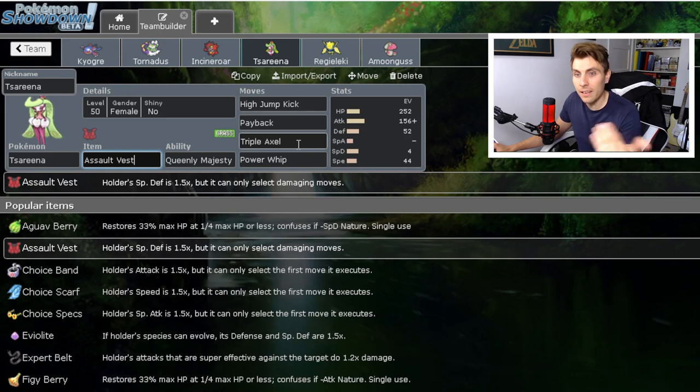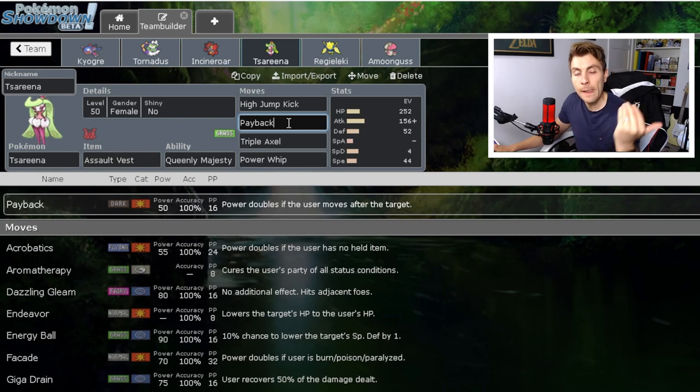Triple Axel can also pretty much knock out most Regielekis. The drawback is accuracy, but it's an incredible option. Payback is a nice option to pressure Shadow Rider Calyrex, though you could go U-turn for pivoting and board repositioning. The benefit of Assault Vest is you can really slam some damage onto Shadow Rider Calyrex and stop that momentum — because if they can stall out the Tailwind or remove Tornadus, things get very difficult for this team.